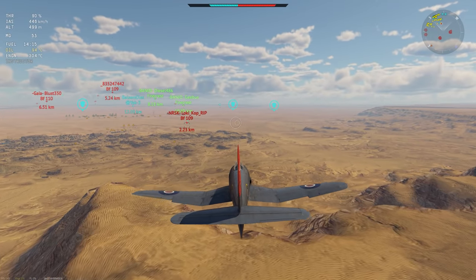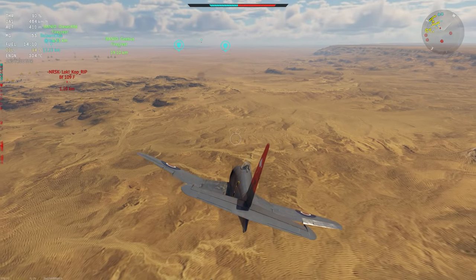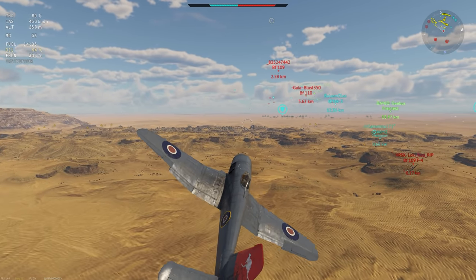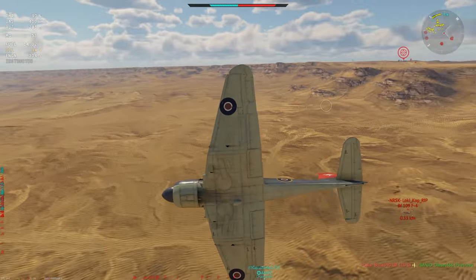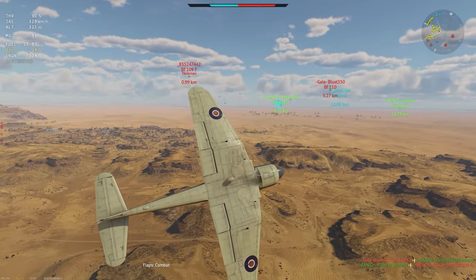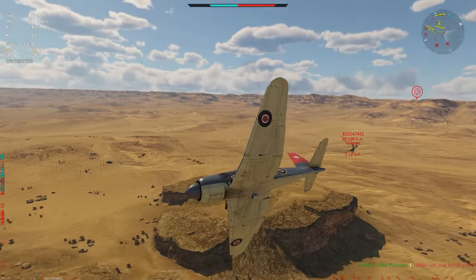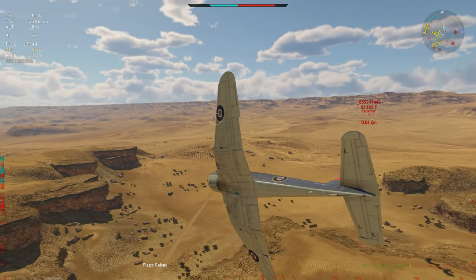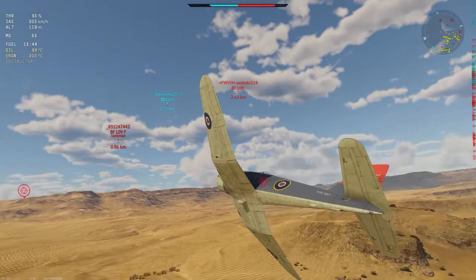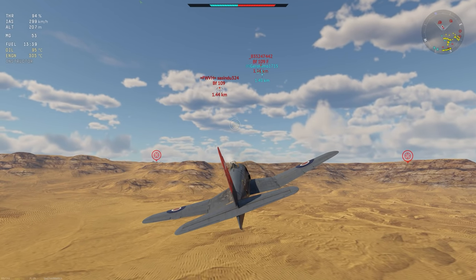Now we're heading into a dangerous area — a couple of 109s and a Bf 110 at low altitude in my flight path in order to get back to the base. The 109 is going to have a cracking good go at me, so we're going to try and evade him as much as possible. That Zero nearly plied into the ground — the American Premium Zero chasing that F4 — and he collides into the ground and Elder gets the kill. Now there's another 109 — we're going to pull under him, pop the combat flaps, and just take a light amount of damage. We're playing this game of maintaining aerial supremacy, which is hard considering we've only got 53 rounds of ammunition. We're waiting until Jeebus can reinforce us.